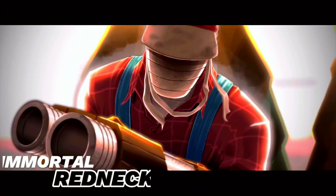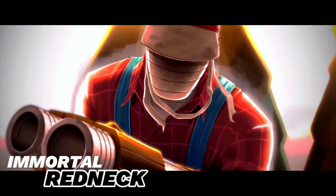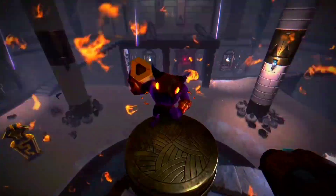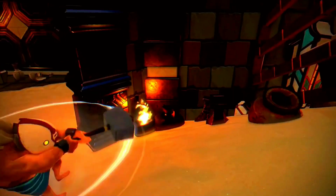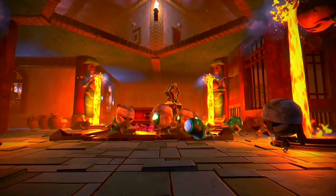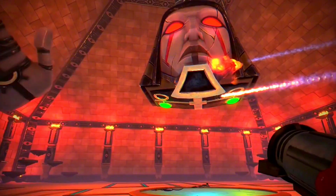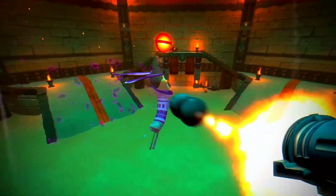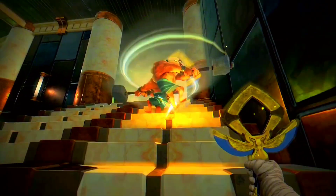Next on the list is Immortal Redneck. It is a super-fast game where you move quickly and shoot like a pro gamer. Imagine racing to the top of huge Egyptian pyramids, but the path to the summit changes every time you play. There are nine different characters you can choose from, each with its own special abilities. It's not an easy game, so you might find yourself losing a lot.